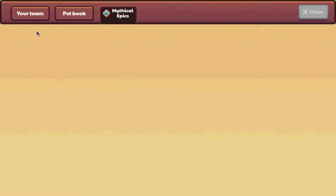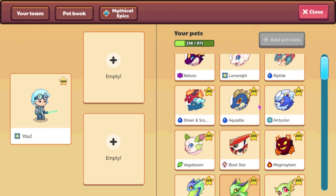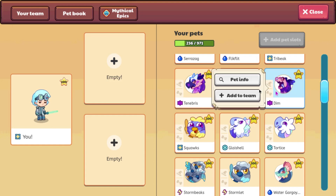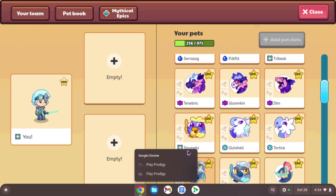I haven't been able to see them yet, or like I sort of have. For some reason, I can't see them in my pet book. Hopefully it works this time. The first few that we are going to be looking at are these three: Dim, Gloomkin, and Tenebris. I can't actually see them on this account, so I'm going to go ahead and switch over to my main account real quick.